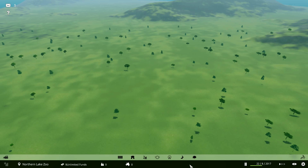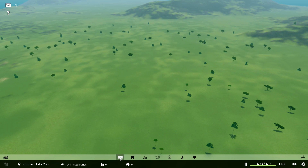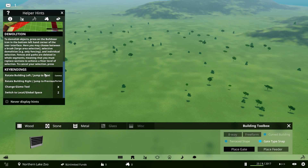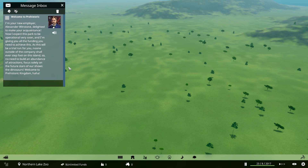The controls are pretty straightforward, very neat and tidy — that whole Cities Skylines sort of UI system. If any of the guys from Prehistoric Kingdom are watching, please keep this because it's very easy to use. We go in here and we have fences: wood, stone, metal, and we'll have glass and miscellaneous as well.